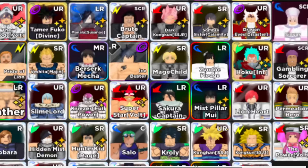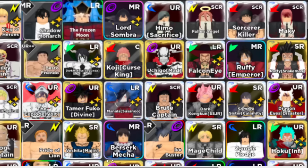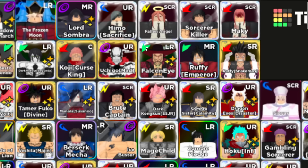Next up we have the meta for endless mode. We have Gilgamesh at the top — the guy who made this is a little biased, so he may not be the absolute top. We have Shadow Monarch — the new unit, really good — Frozen Moon, Sid of course, Himo and Fallen Angel, and Toji as well. Maki, Doflamingo — best of the bunch though — Dark Hollow, Tsukin, Mihawk Evo — definitely recommend getting this guy — Luffy Emperor, MR, and Snake Luffy. So there you go guys, that is the new all-unit tier list for infinite mode. Let me know what you guys think down below and I'll catch you in the next one.